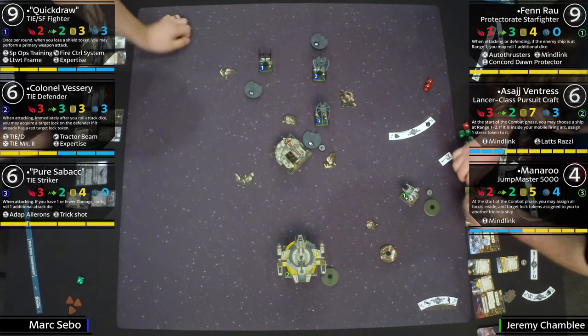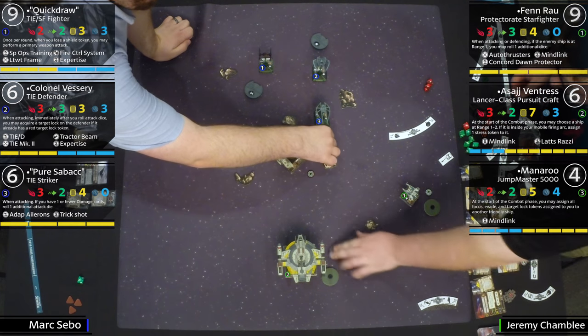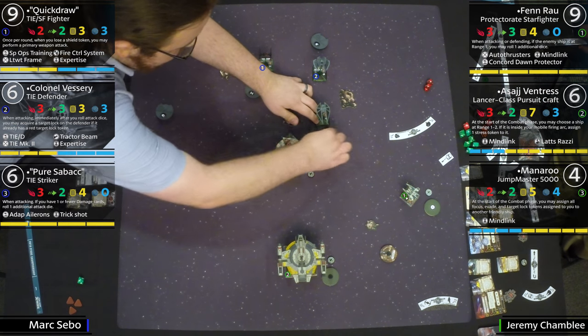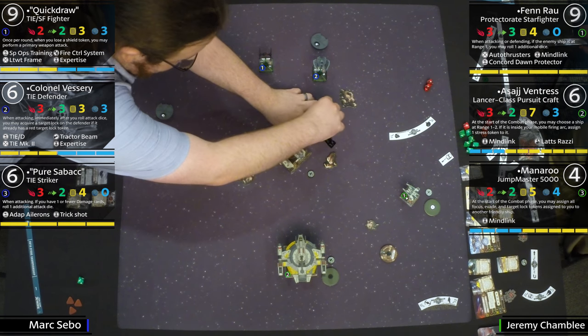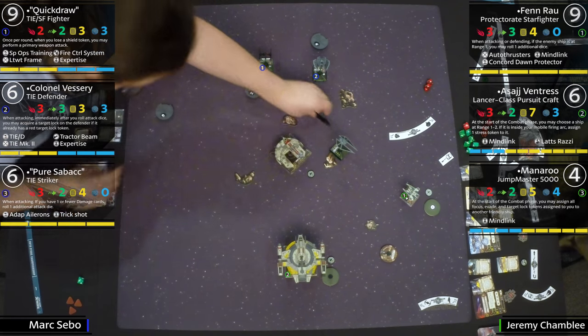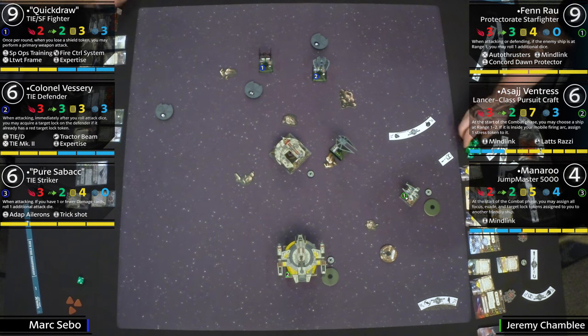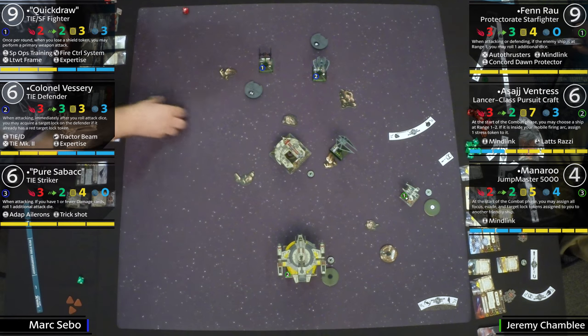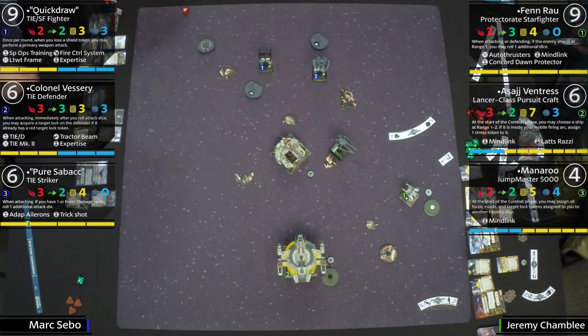But he didn't. These guys are having a great time. So we see the Mind Link — the focus token came down and all those ships got focused. Mark is using Adaptive Ailerons because he has to — boosting here with Pure Sabacc. He's going to land on a rock, could take damage — nope, no damage. Now he does his actual maneuver. This is crazy maneuverability, he just gets places.